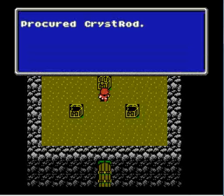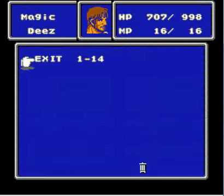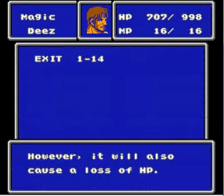Anyway, we get what we came here for — the Crystal Rod! Yay! Let's see if we can escape out of here. If there's an invisible plot wall, it's going to keep me in the dungeon. Nope, we're good. Good night!